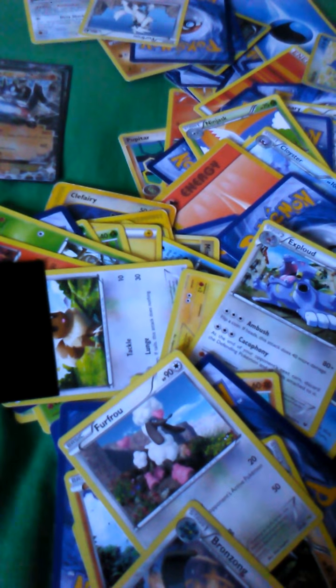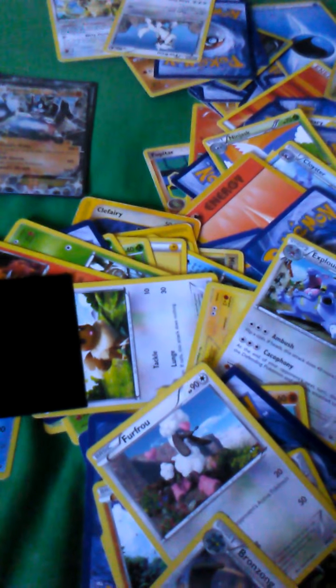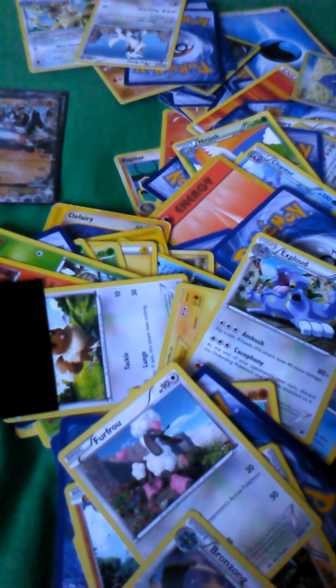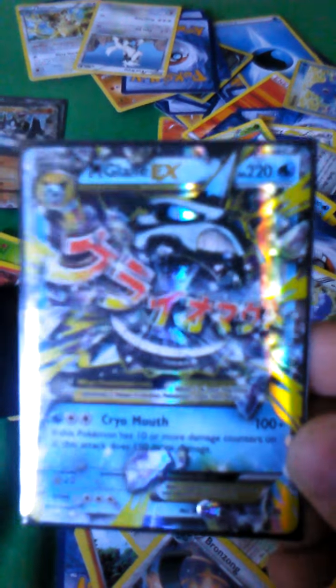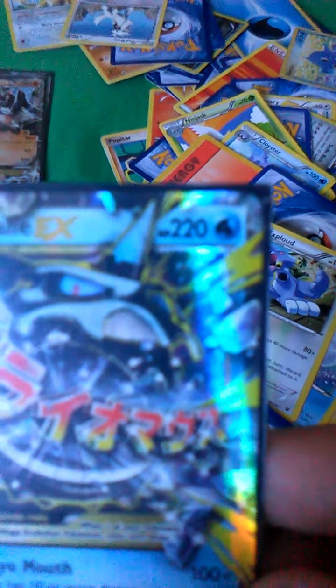Next up is Mega Glalie from Breakpoint or Breakthrough — one of those. There it is. Cryo Mouth: if this Pokemon has 10 or more damage counters on it, this attack does 150 more damage. So this attack can do up to 250 damage, which could pretty much one-shot any EX. This card could be really good. That 220 HP is really nice too.